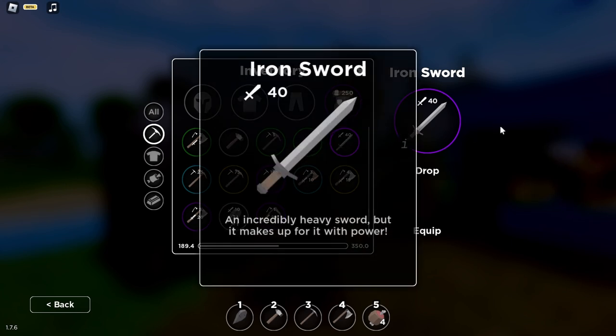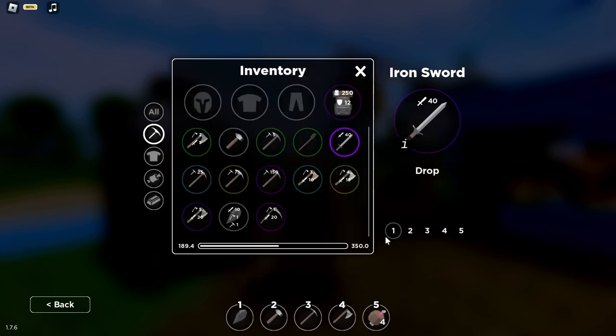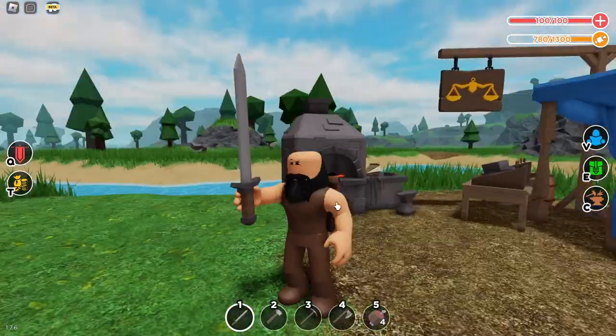As you can see, it deals 40 damage. Here's the description: 'An incredibly heavy sword, but it makes up for it with power.' Go ahead and equip it — and this is what it looks like with the iron sword equipped.